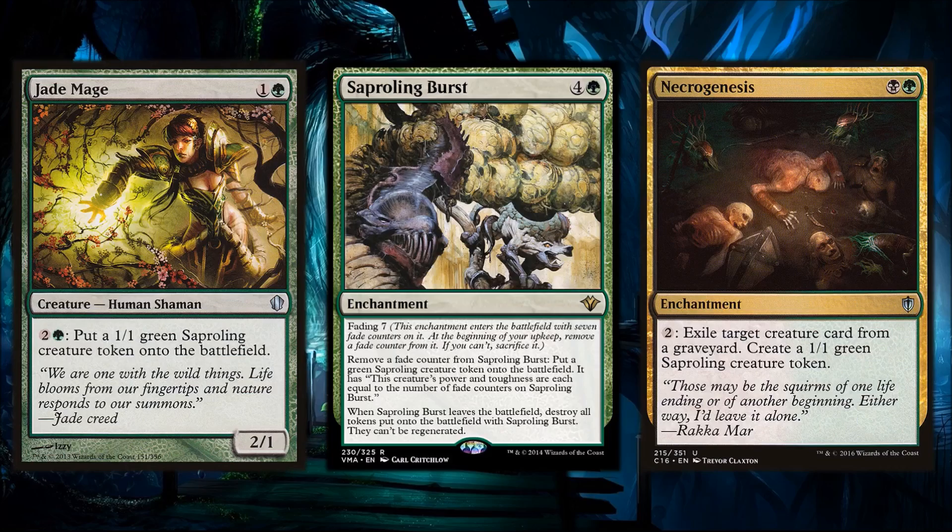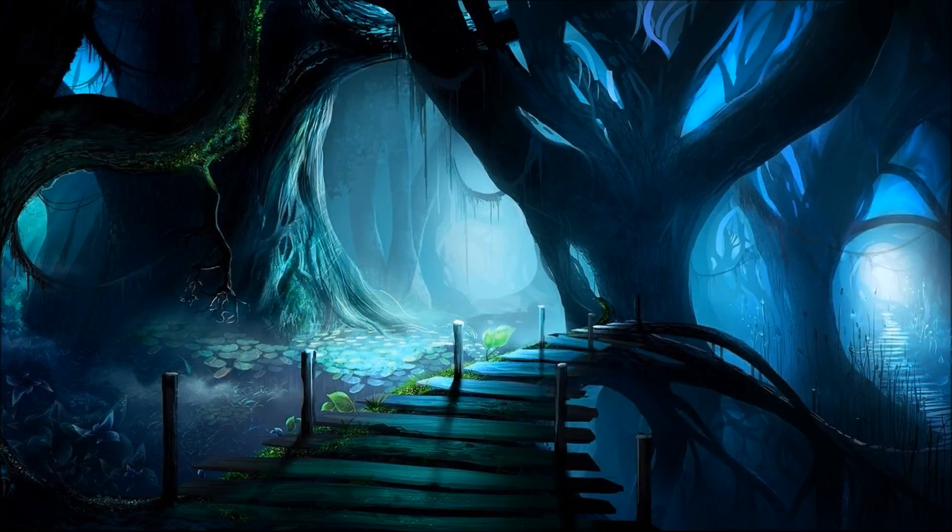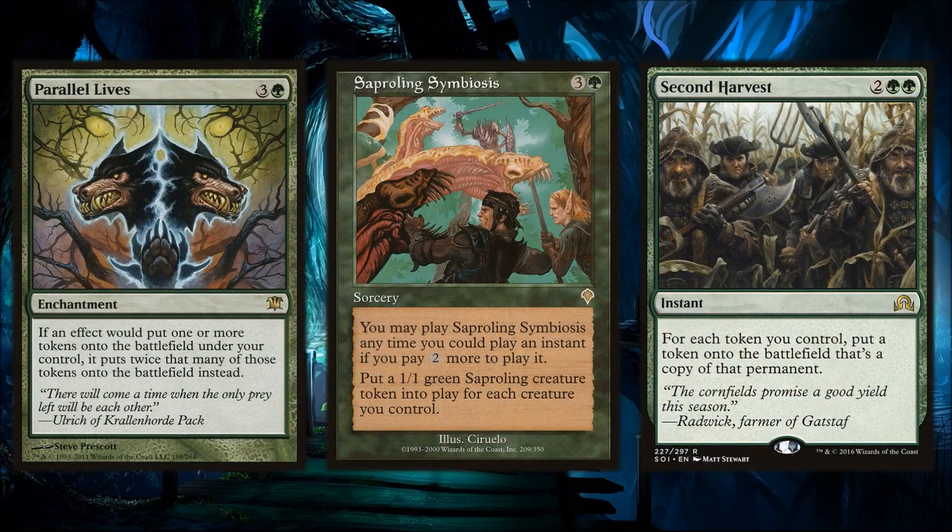Since we care about getting Saplings onto the battlefield, we want to amplify those tokens. We've got Parallel Lives, Sapling Symbiosis, and Second Harvest — all of these double the number of tokens on the battlefield. If we only cast one or two Sapling spells, we can use Second Harvest to get enough tokens for a Tainted Strike win.